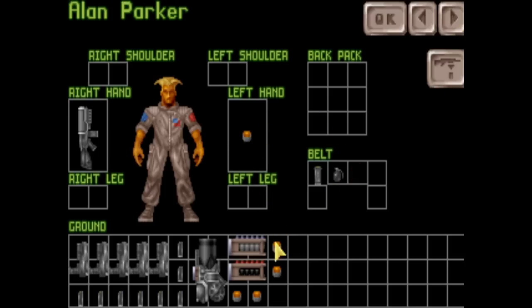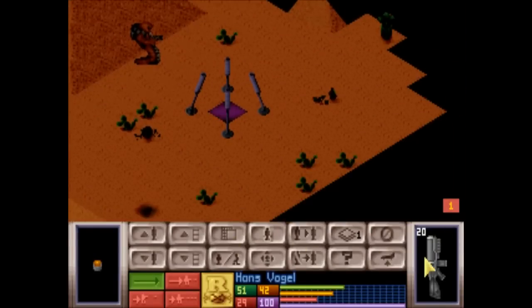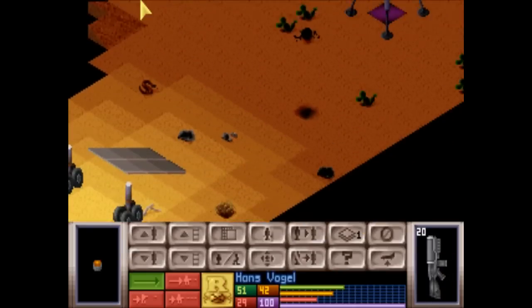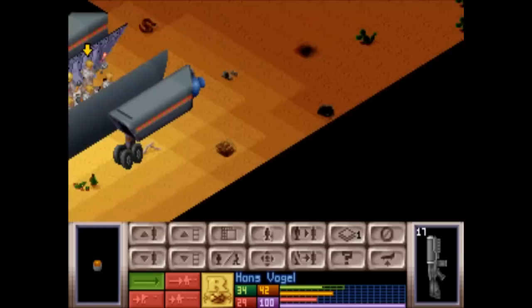Because rifles are two-handed weapons, any person carrying a rifle and something in their other hand gets a penalty to actually shoot with it - it's got a really complicated accuracy system. Daytime - oh look at that, I spotted an alien straight away! He is going to do an automatic shot, which is not very accurate, but hopefully will hit him anyway. Excellent - I think I got him. Actually I think all I did was piss him off.